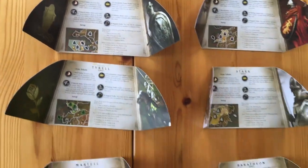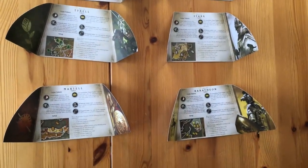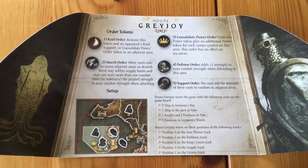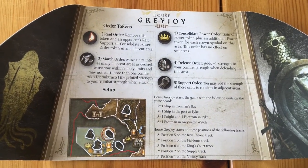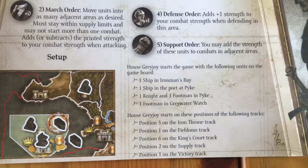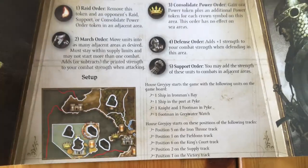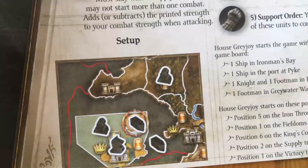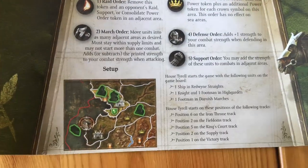Here are our house cards: Greyjoy, Tyrell, Martell, Baratheon, Stark, and Lannister. Depending on which house you play you get a card, and I would recommend giving out the houses at random because each house has benefits and also weaknesses. I'm going to show you what each of the houses have — what ships they have and where they are in position on the Iron Throne, the Fiefdom, and the King's Court — so you get an idea of who is perhaps stronger at the start than others.